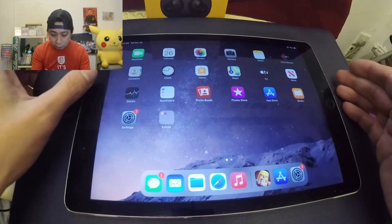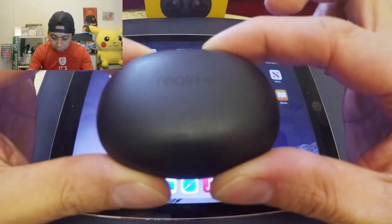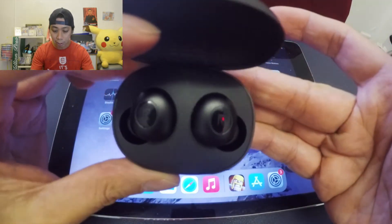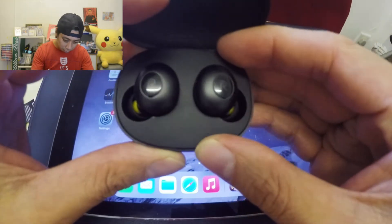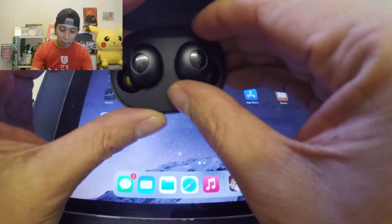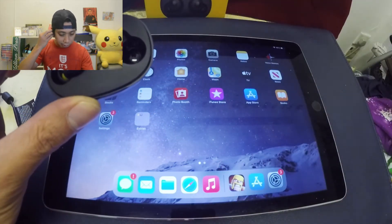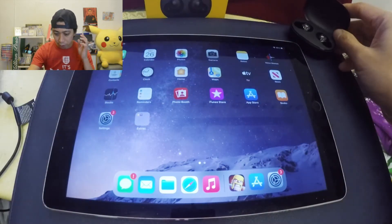In front of me is my iPad and we're trying to connect the Realme Buds Q. This is what the Realme Buds Q looks like — it's a bit stylish and very nice-looking gaming earbuds. To connect them, plug in your earbuds — left and right.